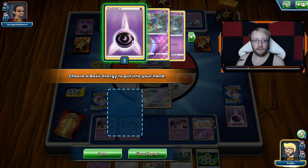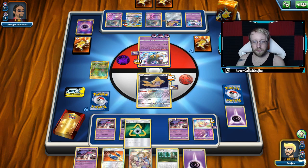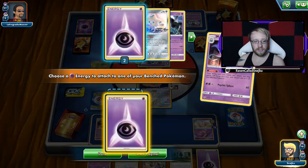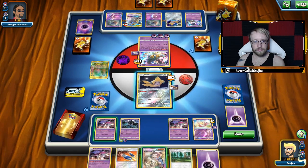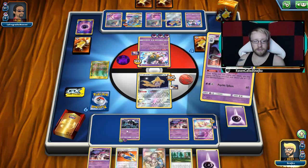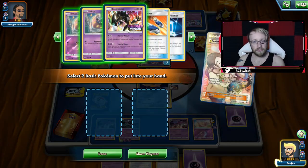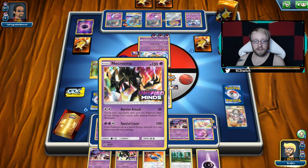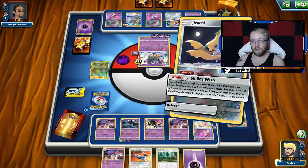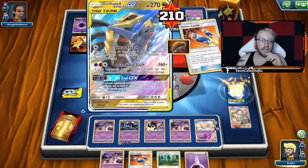Discarding well right now to the energy. Stellar Wish — and there's a Custom Catcher. Knockout on Tina Chomp! Due to the knockout I can try to get a prize advantage. Let's go — draw. Escape Board — and there's a Viridian Forest. Now I have to discard it, but I can do it with Viridian Forest of course. Retreat.